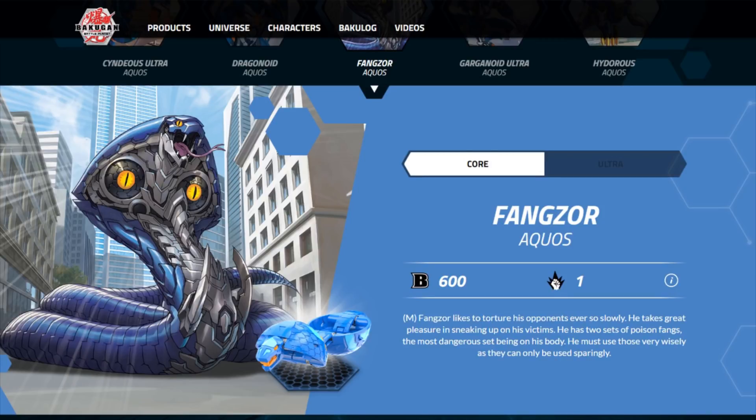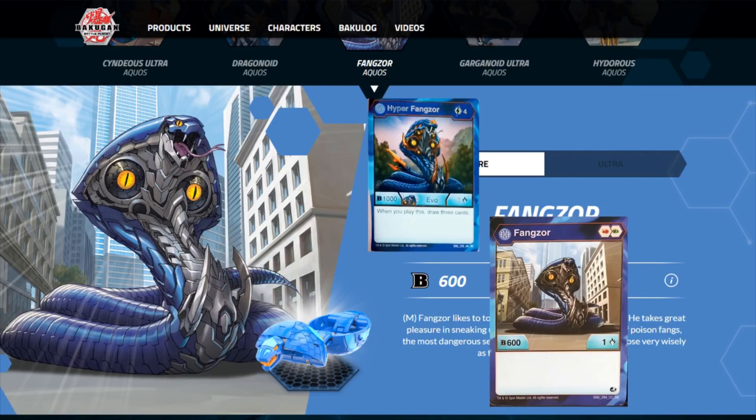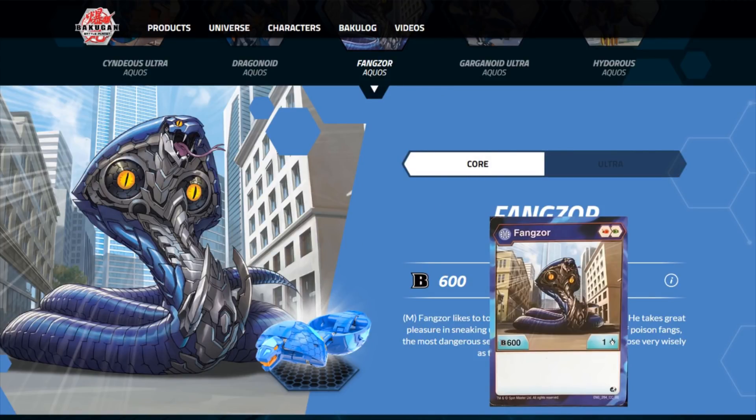Diving into our next Bakugan: Aquos Fangzor. For those of you who watched the Buyer's Guide, you already know I sang some high praises of this card. Aquos Fangzor has 600/1 for its stat, so it's dead average in overall stat total.